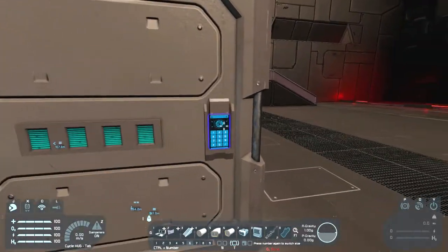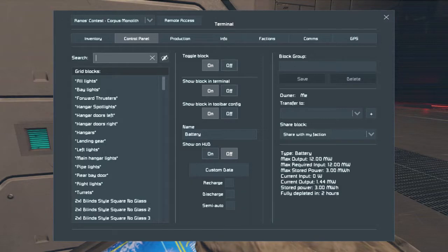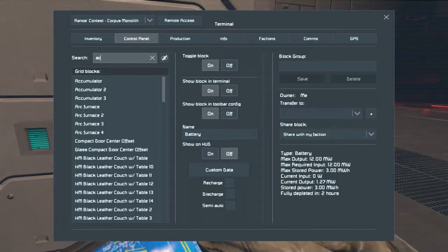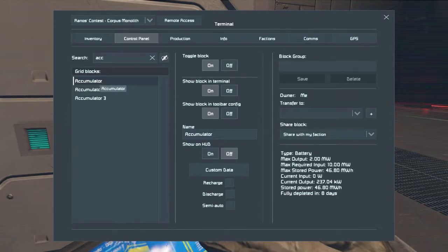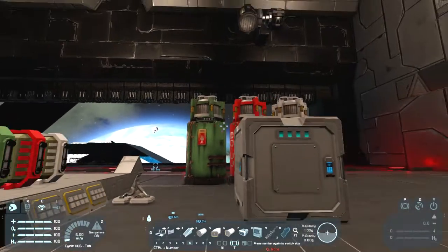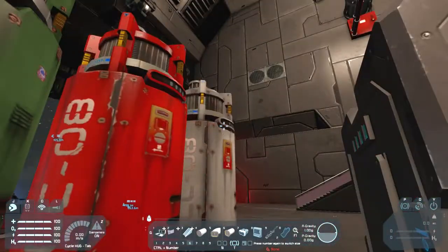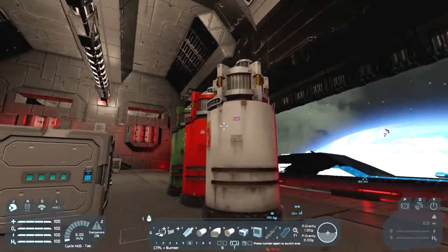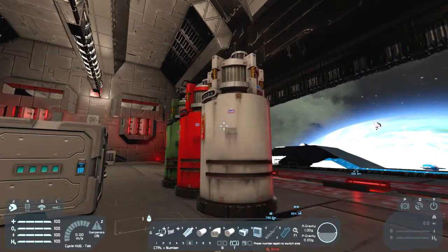And as for this large Accumulator, you can store three megawatts - well, forty-six megawatts actually. It's quite a difference. So yeah, that's actually a really good way to store power. And with the way they look, they probably should be better on bases than ships, but obviously you can use them wherever you want.